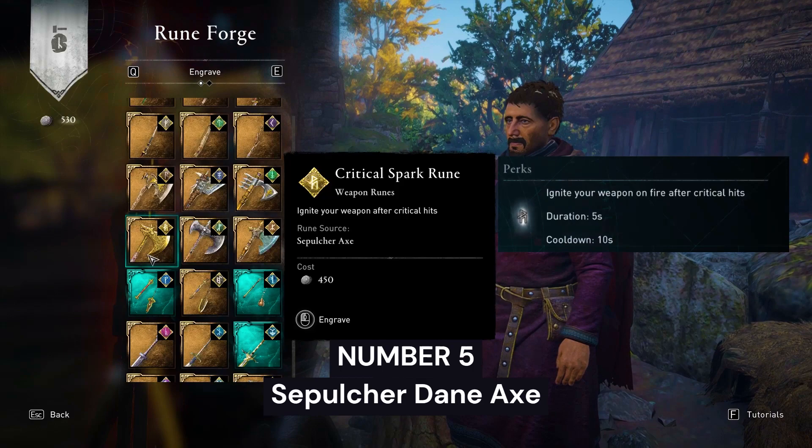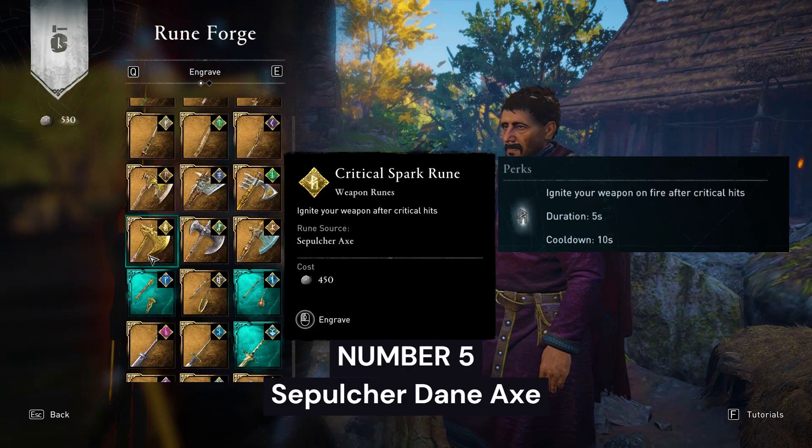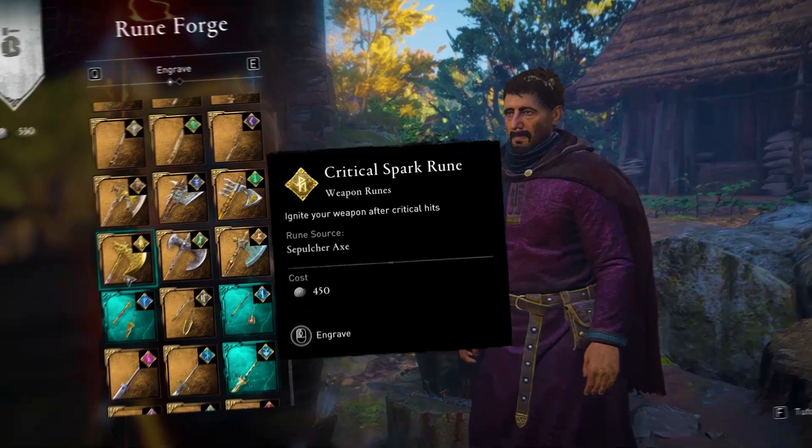Number 5: Critical Spark Rune from Sepulchre Dane X. This is one of the top tier runes because it will trigger your weapon on fire after critical hits and increase your damage output.